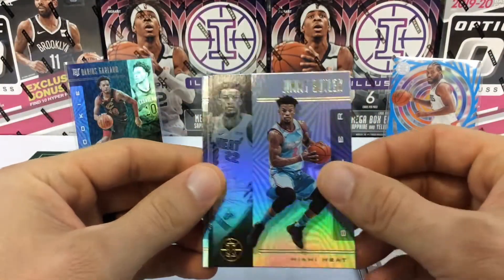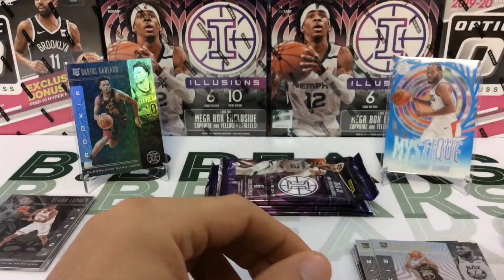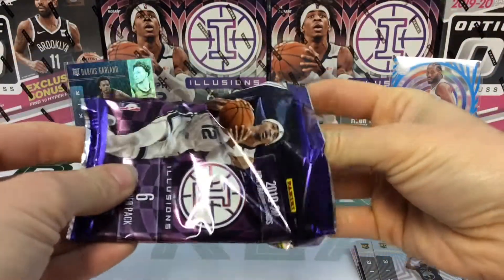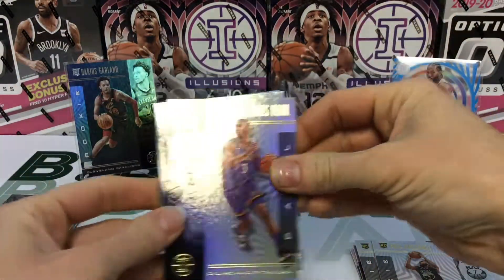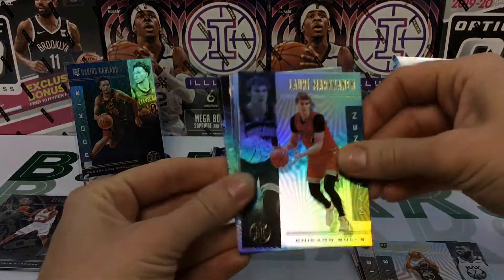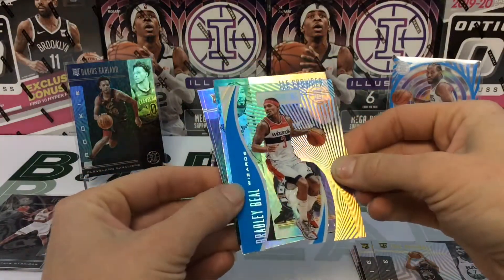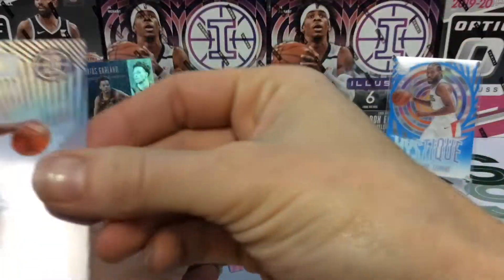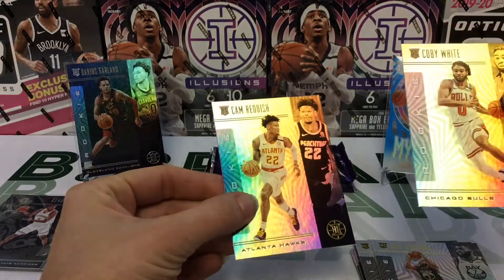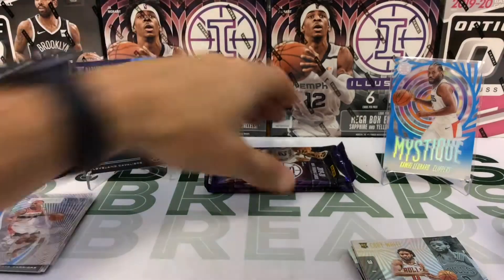Our next card is Jimmy Butler, who's balling it up. Otto Porter Jr. and an Eric Pascal. Chris Paul. Chris Paul, Lauri Markkanen — we have an astounding Bradley Beal and I think that's the sapphire also because it's the same color. J Crowder, Kobe White, and Cam Reddish — a couple of good rookies there. We're still looking for our Zion or Ja.